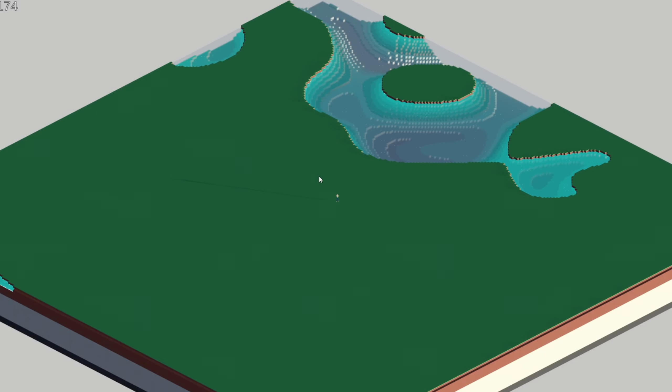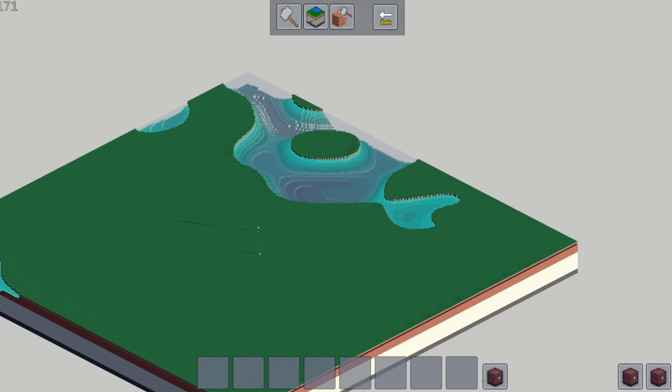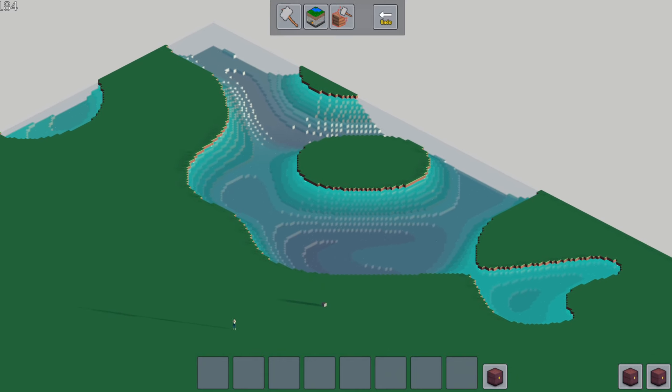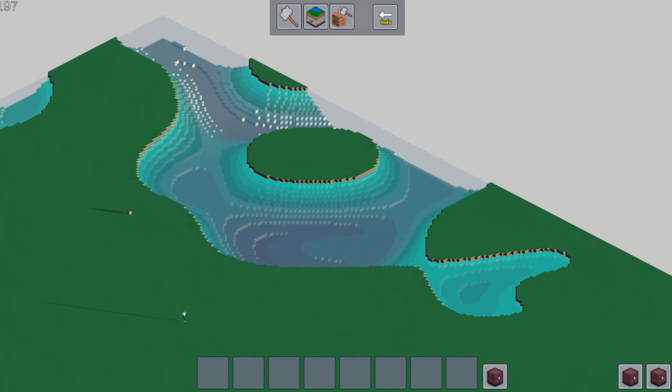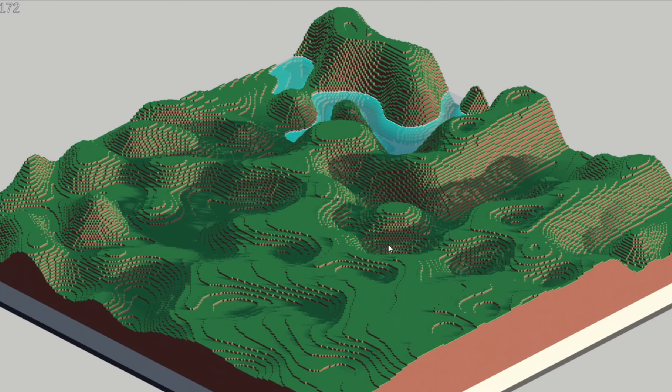So after a little bit of work, we have our first pass at our procedural terrain. It looks a lot better than it did, but it's still quite basic and it doesn't look that great. But before I focus on making it better, I first wanted to implement biomes. These biomes will contain their own terrain values that determine how severe the terrain should be, and which block types are native to that biome.